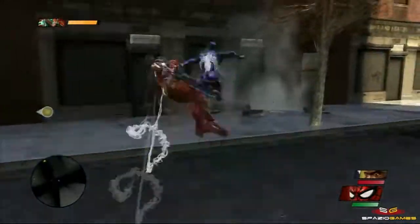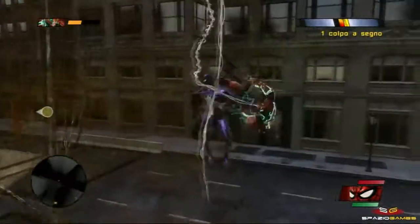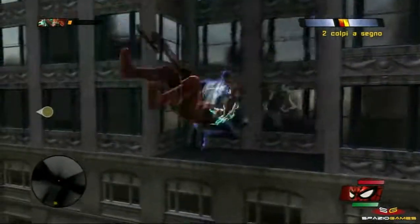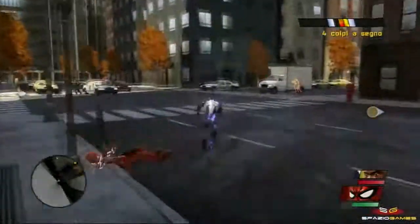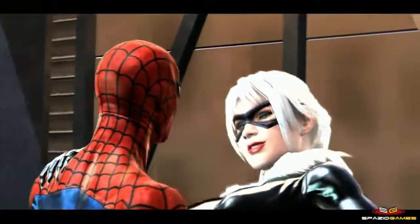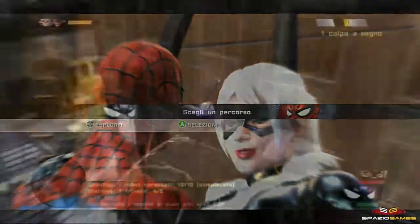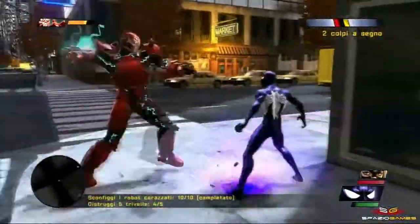Durante le fasi di combattimento, eliminare avversari usando l'uno o l'altro costume sposterà un'apposita barra allineamento verso il bene o il male, portandoci quindi a dover cambiare le nostre tattiche a seconda dello stato che vogliamo tenere. Oltre a dover decidere come comportarci durante gli scontri, vi sono alcuni momenti chiave della storia in cui saremo messi davanti a una scelta netta. Queste determineranno grossi cambiamenti nella barra allineamento, oltre a riportare differenti finali del gioco.